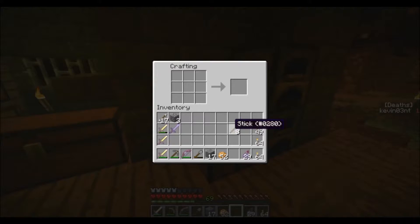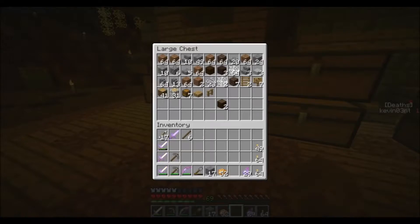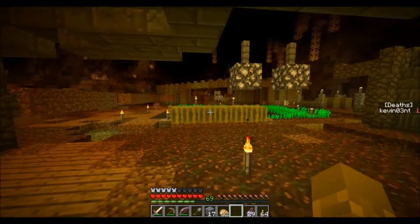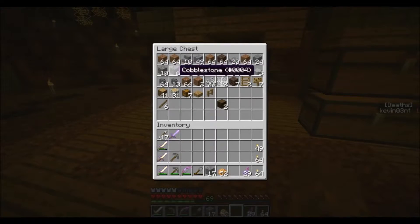Alright, hello, welcome back to episode 7 of Ragecraft Insomnia. In the last episode we went and explored the Isles, and I know I said I was going to go ahead and clear all the resources out over there, but I decided not to because there's nothing over there that we really need besides cobblestone. I'm not too worried about that because the only thing we need it for is really pickaxes.